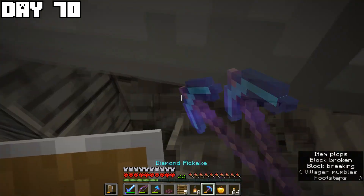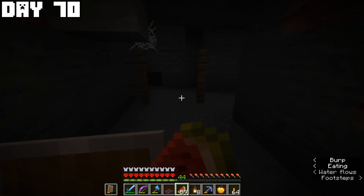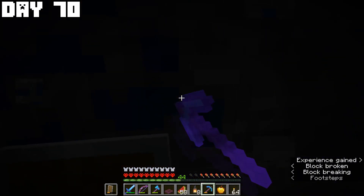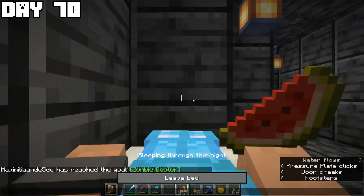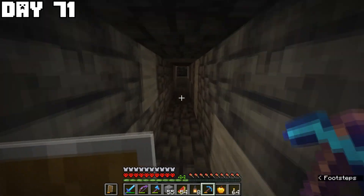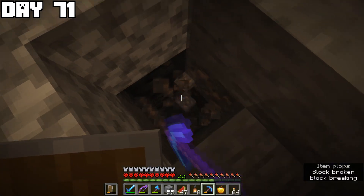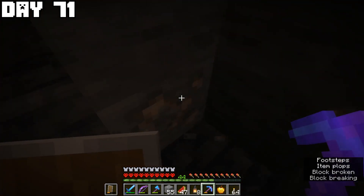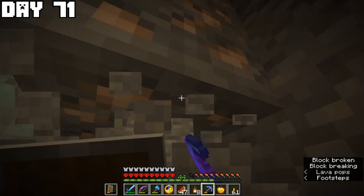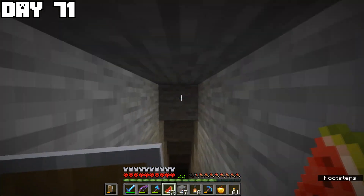On day seventy after gathering more food I prepared to find another zombie villager and went out in the caves to look for one, since we need emeralds to get glass and we need a farmer to get emeralds. On day seventy-one I traveled further away to mine more iron — we still need a lot for the beacon. Fortunately iron isn't too hard to come by and I mined a whole lot in one day.